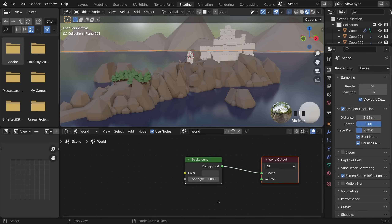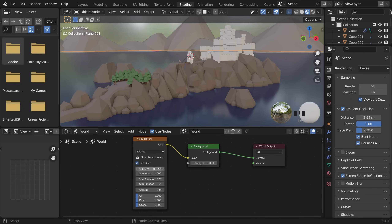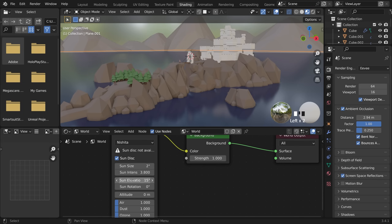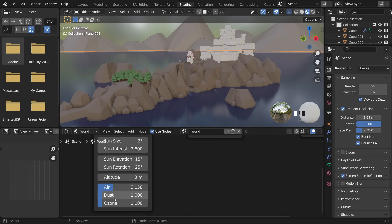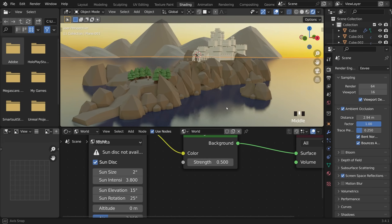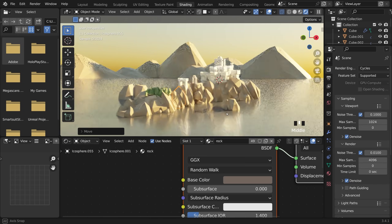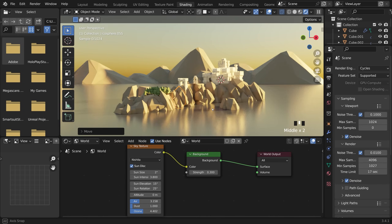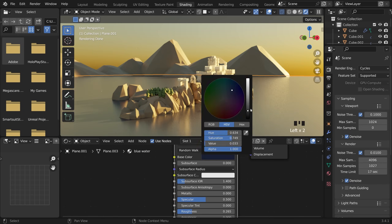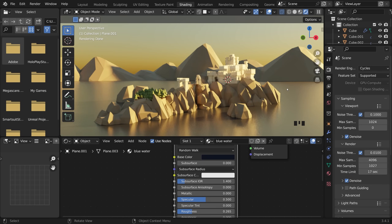For the skybox, I went to the world tab in the shader editor and brought in the simple sky texture, hooked it up, and played with the settings for that evening sun look. You won't notice any effect on the lighting while still in Eevee — you'll only get the look of the skybox, not the light effect, and only in rendered view. Switching to Cycles, you can see the sun effect, so I reduce the strength of the background and tinker to get the look I want.